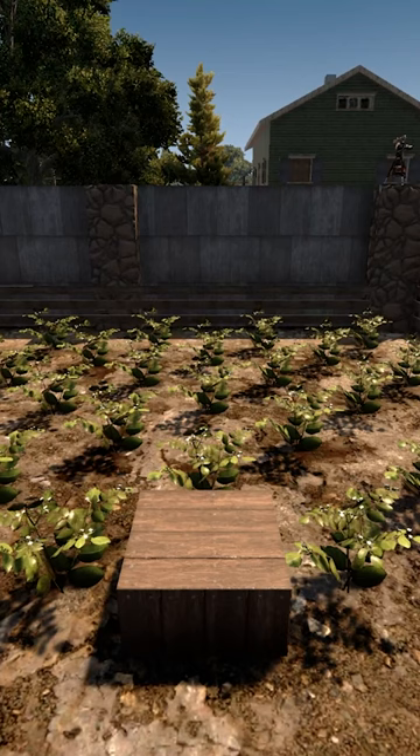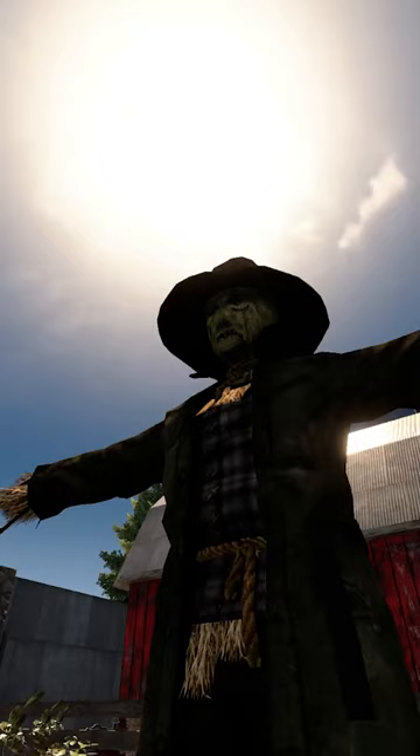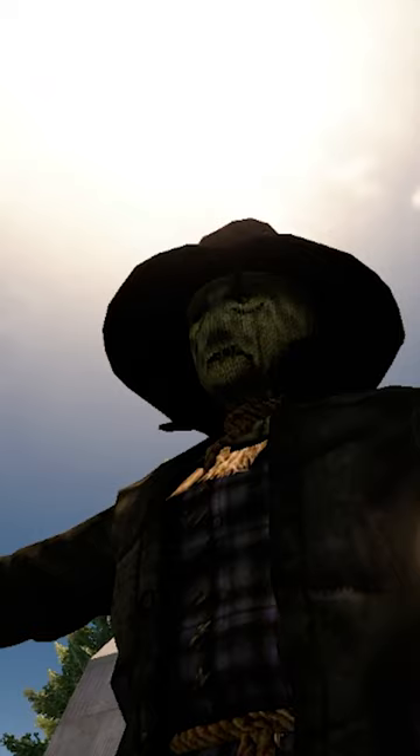Just craft the scarecrow and place the block somewhere within your farm. Unless your farm is huge, one should be enough. Within a minute or so, this will transform into a sexy looking scarecrow ready to help your crops grow.